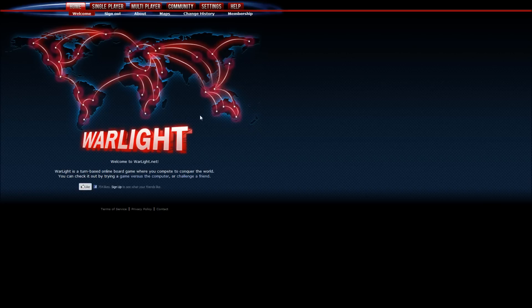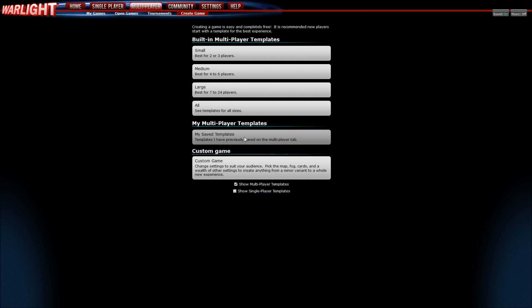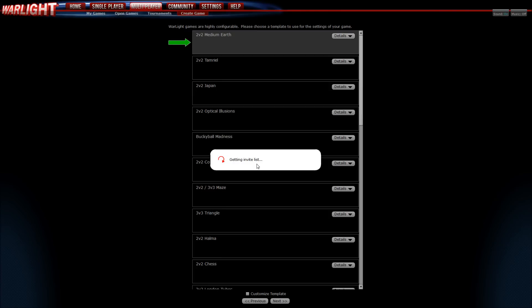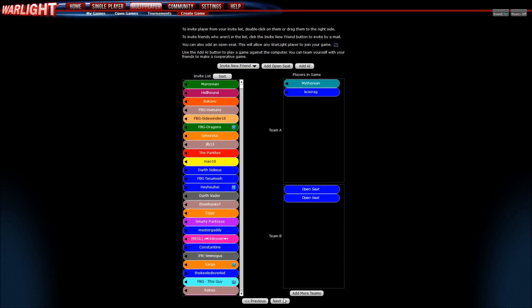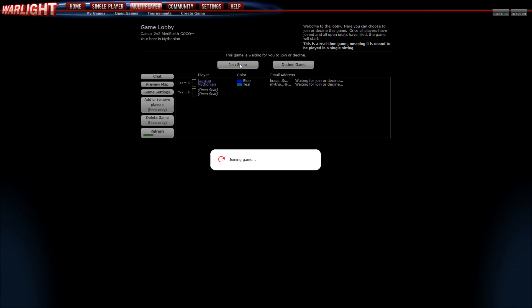Hopefully we show them what it means to be awesome. We're going to go straight to it — Multiplayer tab, Create Game, Save Template, 2v2 Medium Earth, Classic Game. Pretty much standard. If you've played a Risk board game, this is sort of the same thing. If you've not played Warlight before, warlight.net — it's free to play, it's an awesome game. Really strategic and a lot of fun, and there's thousands and thousands of maps of all types.